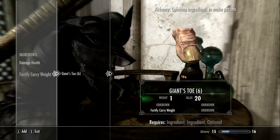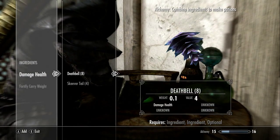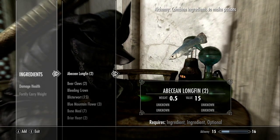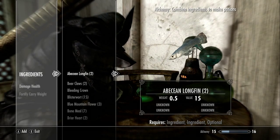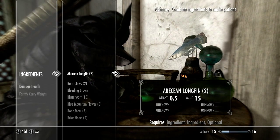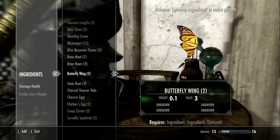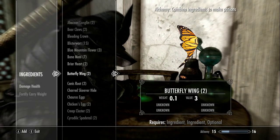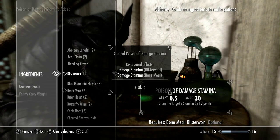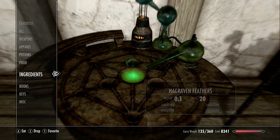So I'll put that in the description. Obviously as soon as you've discovered it, if you have the ingredients it'll come up with it. But if it's not highlighted, like damage health is, it means you don't have the ingredients to make it. It's not just two ingredients to each potion, so you'll discover more combinations. I'll do one more just to show you the level boost — it might not be brilliant but it is one of the fastest ways. I have bone meal — yes I do — and blister wart — yes I do — so this will create a damage stamina potion.